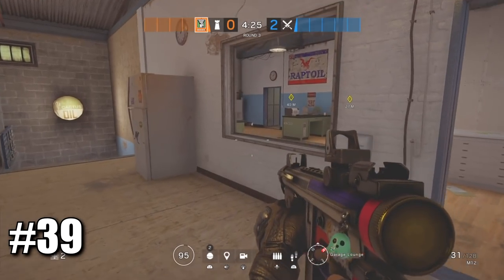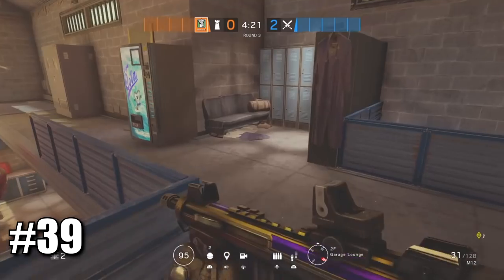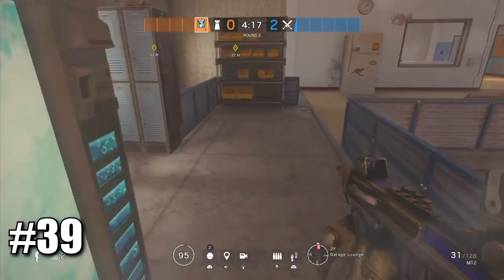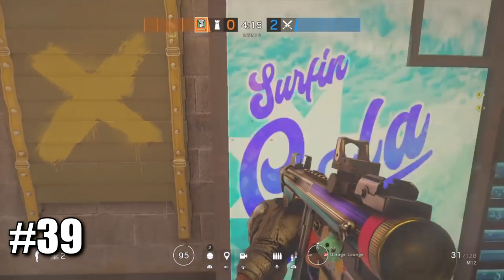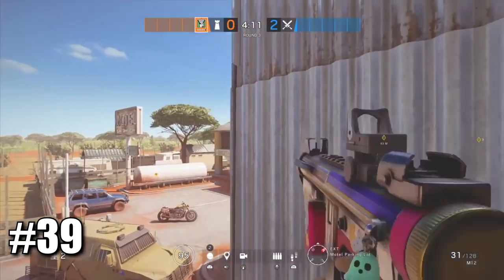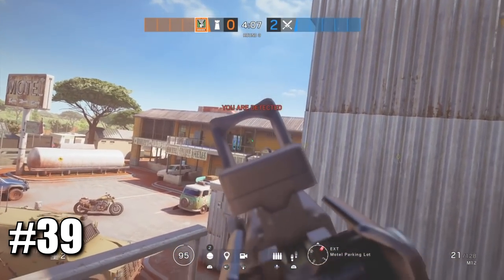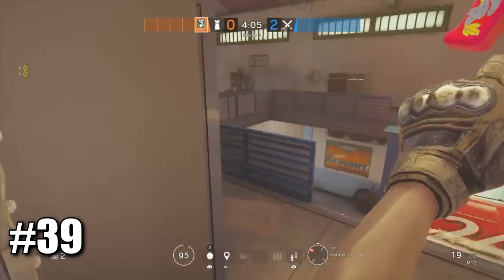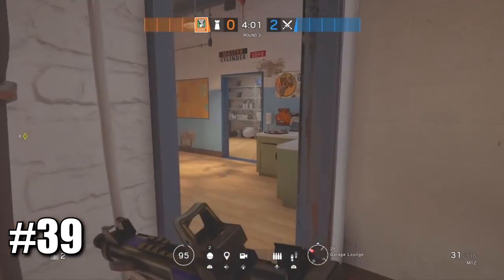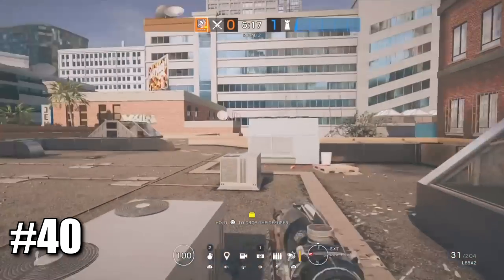Another cool run-out you can do with Caveira or any operator on Outback if the enemy team is pushing from motel balcony: come into garage, hit this window twice so it opens in one hit, and when you suspect them pushing you can jump out and get anyone pushing from there or even from this window. It's a very good run-out but should be used efficiently and cautiously.